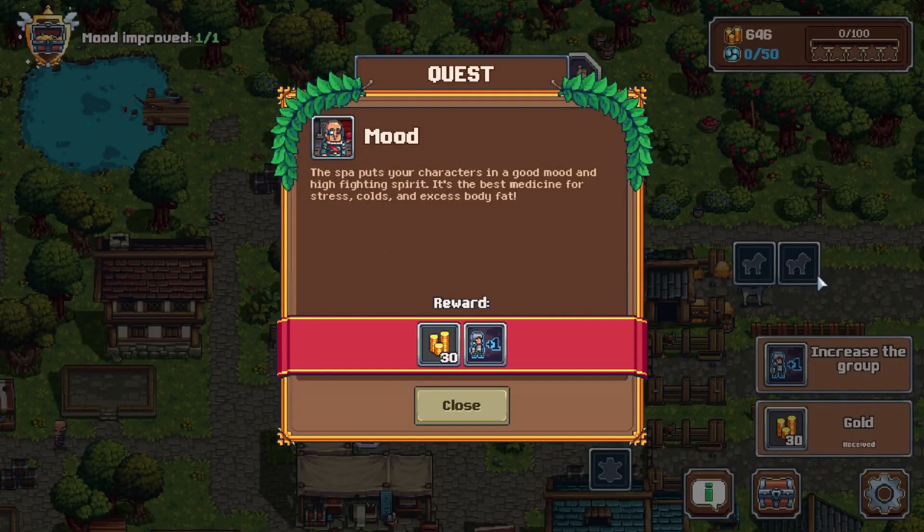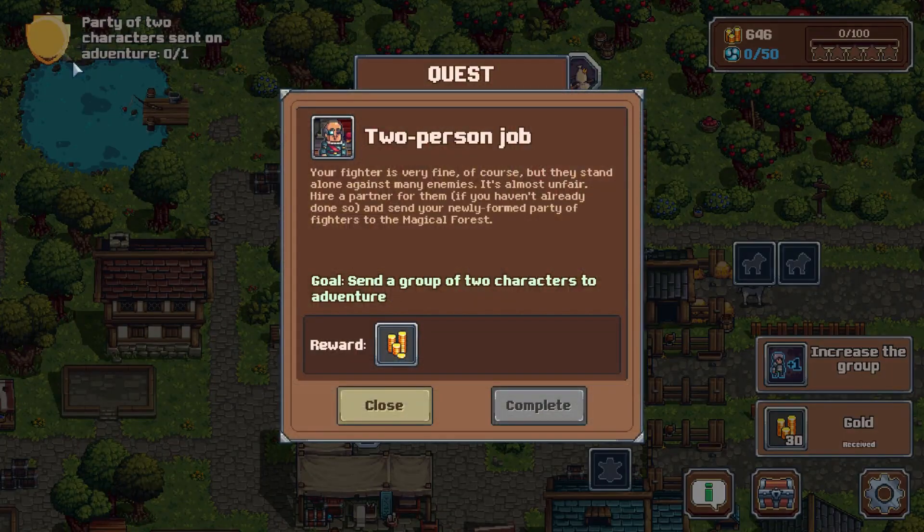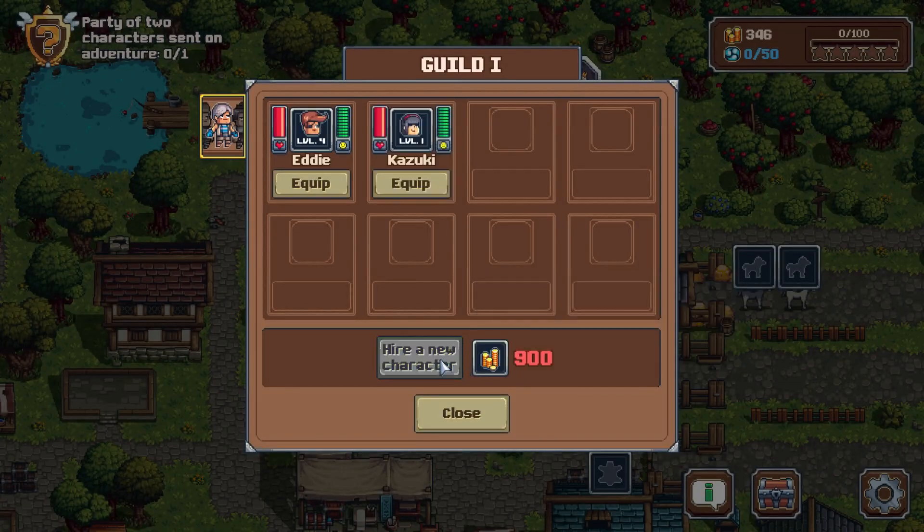We also get another hero spot, which is probably going to be the next mission. Yep — two person job, going to tell us to recruit someone and send two characters on an adventure. So I think we get that from here. Hire a new character for three bucks. Let's do it.